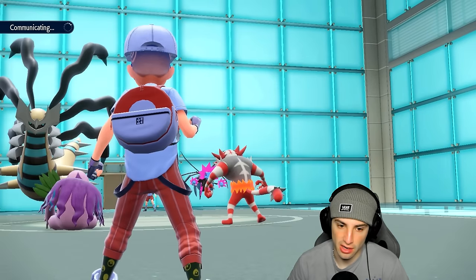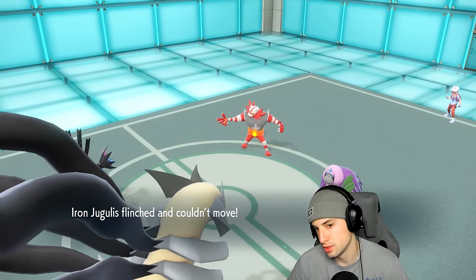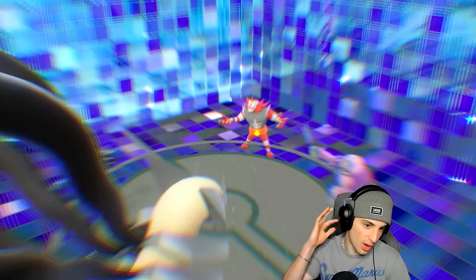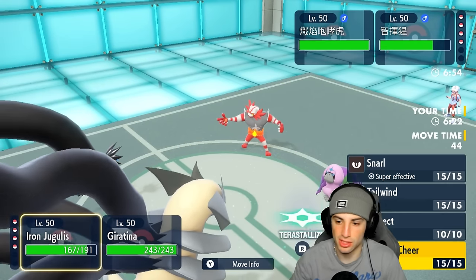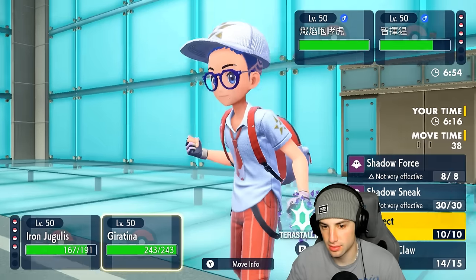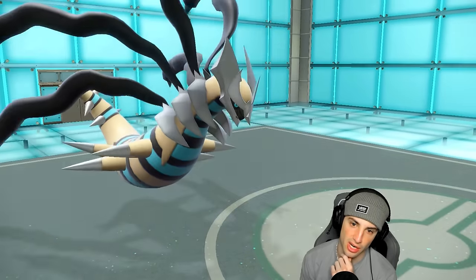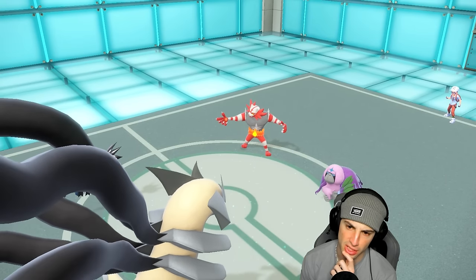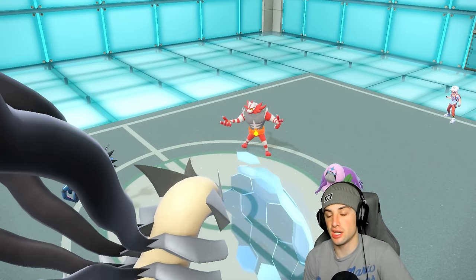We're gonna attack Oranguru. They Fake Out as expected — we get off some damage, they get off Trick Room, no big deal. Dragon Claw does minimal damage. Trick Room is up, so I think they want to potentially Parting Shot into Giratina. I'll just Protect Giratina here — I really don't want them going for Parting Shot into my Giratina. I'll protect and try to waste a turn. Going for Knock Off, they double down on that slot — that's not a bad turn, wasting out some Trick Room turns.